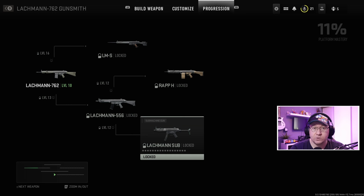Once you've got the Lachman 556 to level 12, that will unlock the receiver for the MP5, or the Lachman Sub. Then you change it so that receiver is equipped and it will be the MP5, or the Lachman Sub, that you'll be using. The reason they're doing it this way is because of the shared attachments between all these weapons.